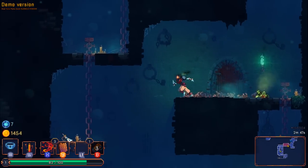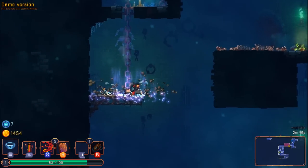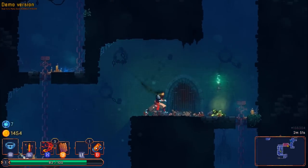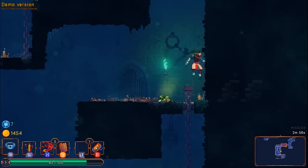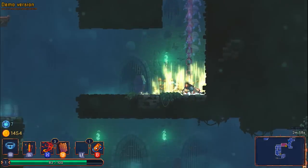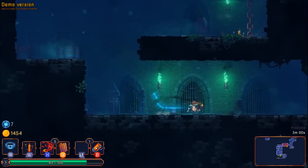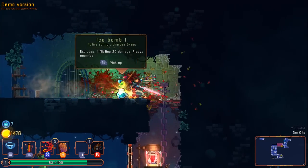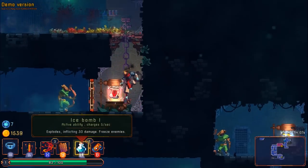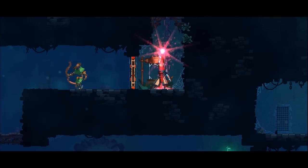My turret is inaccessible — we can't get to it. Damn, that sucks. We get ice bomb — so we've got two stuns and we're getting a lot of damage ups.